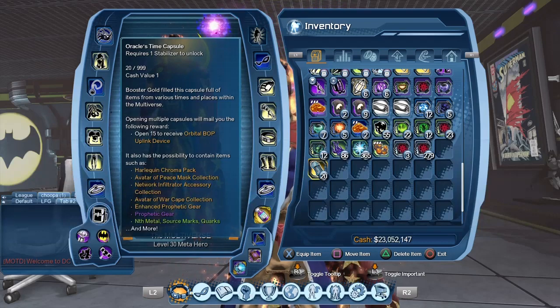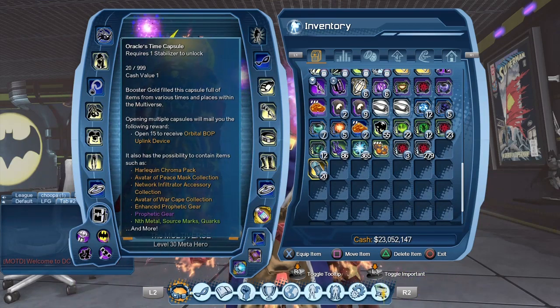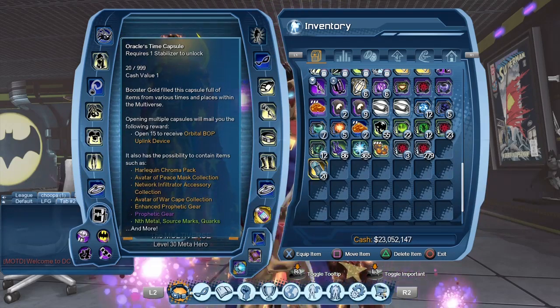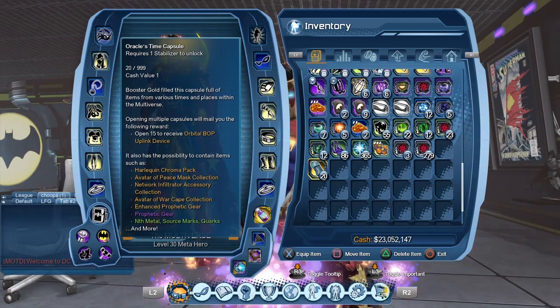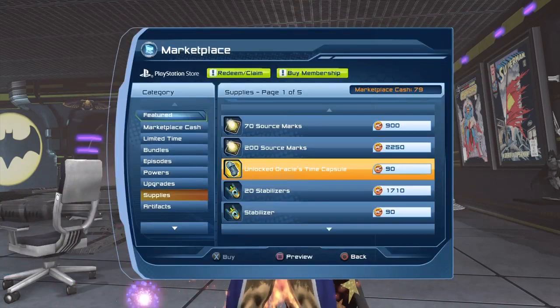If you wonder how I got so many Time Capsules on the first day: I have a lot of characters, and many were overdue to get a Time Capsule. So I logged in with one character, defeated an enemy, got the Time Capsule, and rinsed and repeated until I had 20. If you don't have as many characters, the other way to get Oracle Time Capsules is from the Marketplace.